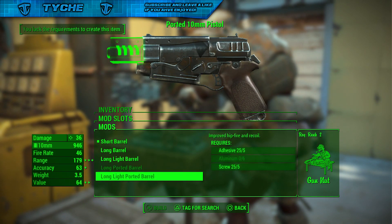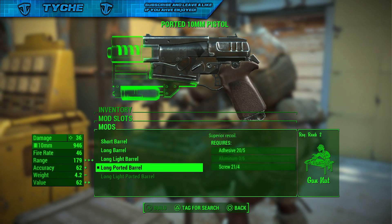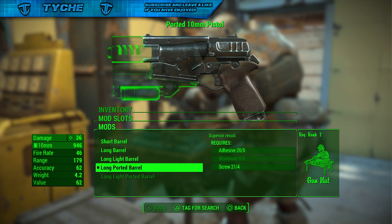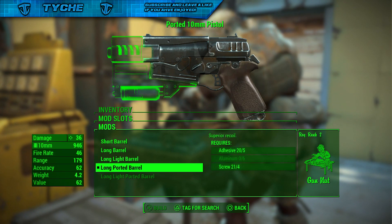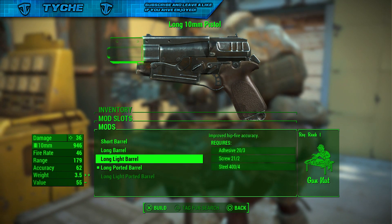All you guys are going to want to do is press A or X and down on your left analog stick as fast as you can. As you guys can see, I got it on like the second go. It will highlight the long ported barrel — or whatever is above or below what you are trying to get — and it will say 'make long light barrel,' which is the one I wanted to create. I will lose some screws and some adhesive for this, but I have now got the long ported barrel without actually needing the aluminium.